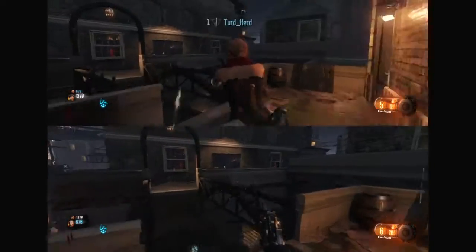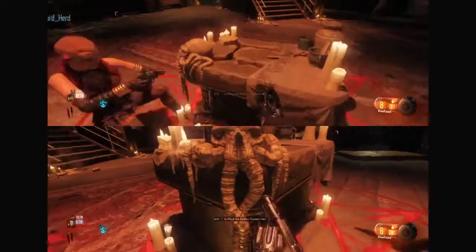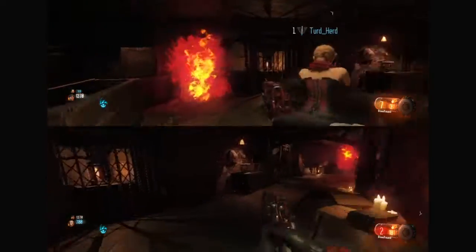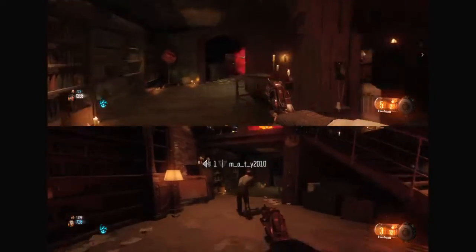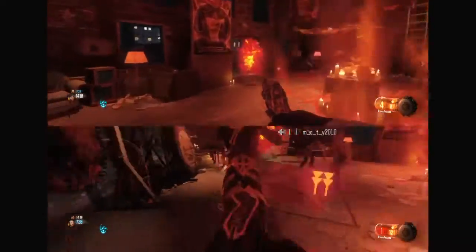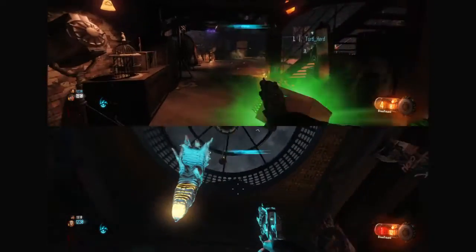I'm gonna kill the zombie real quick, maybe rebuild these barricades so nothing can really get through while we do our ritual. So yeah, this is how you get to the main ritual. We're just gonna come over here and do some of that. I just helped my dad out by killing that thing — I absolutely dodged that. All right, so that was nice and fast; we didn't have to do hardly any work.